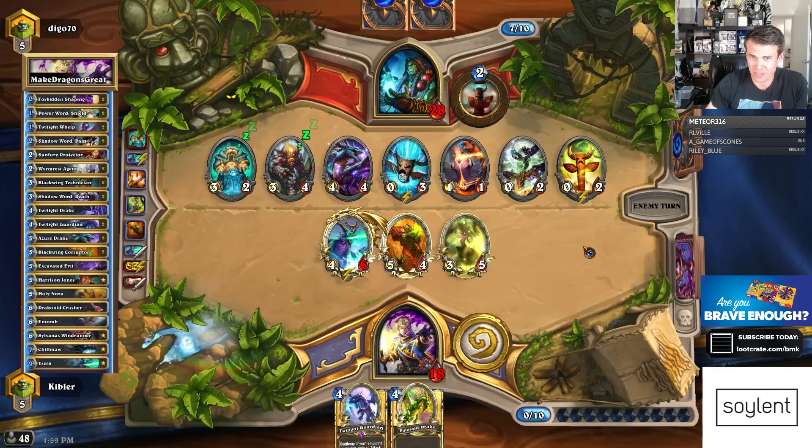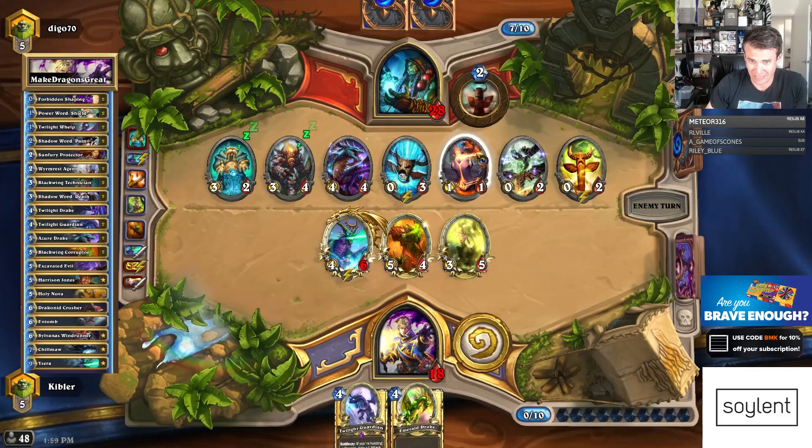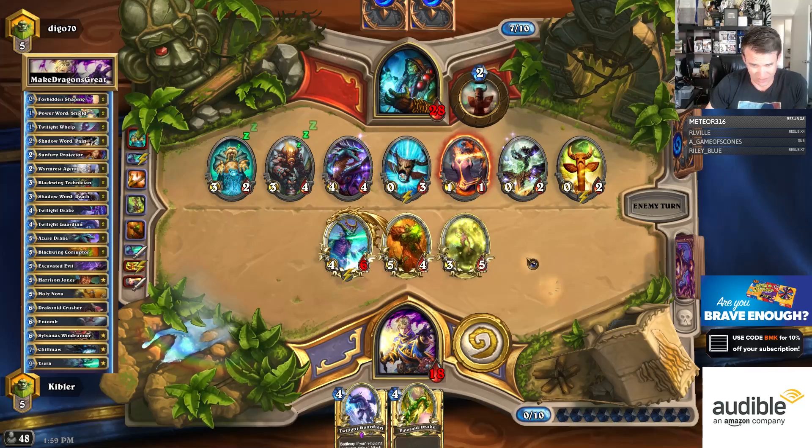He needs to have something. He's already used Rockbiter and two Lightning Bolts and a Lightning Storm. So his ability to actually generate additional damage to kill Ysera is not clear.